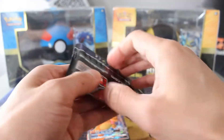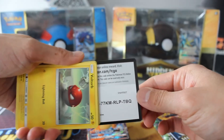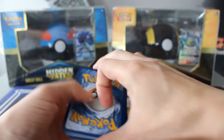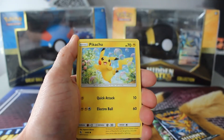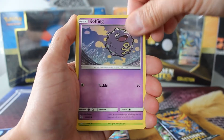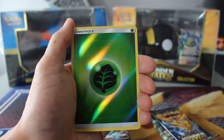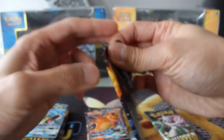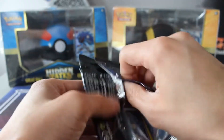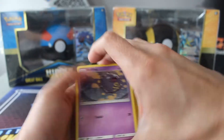Pack number one. We've got Voltorb, Pikachu, Beckins, Koffing, Paras, Charmeleon, Chansey, Rocks Grit, Hollow Energy, and Gyarados.